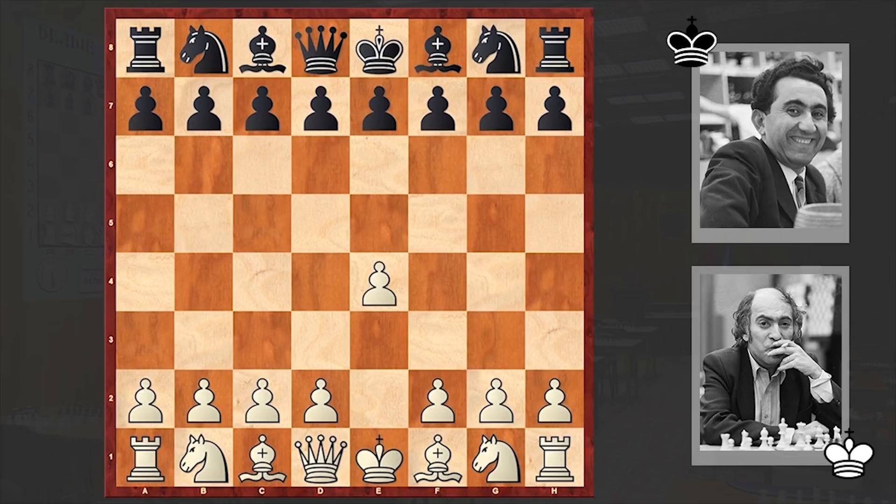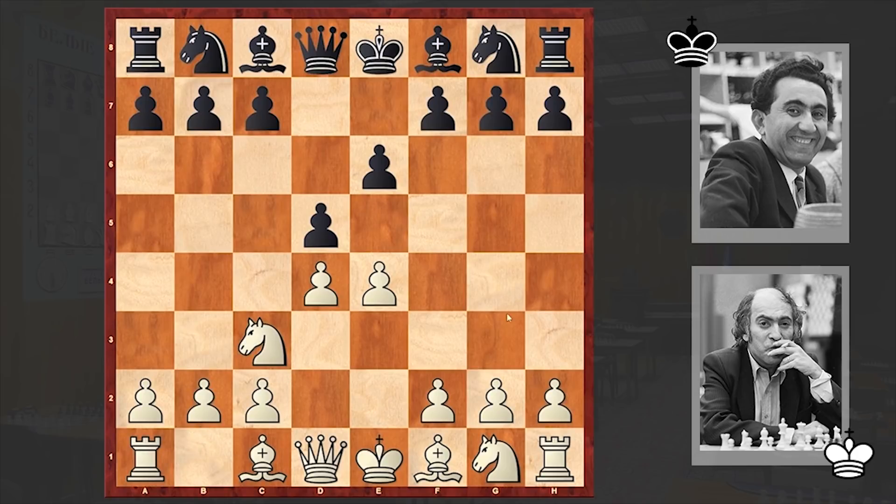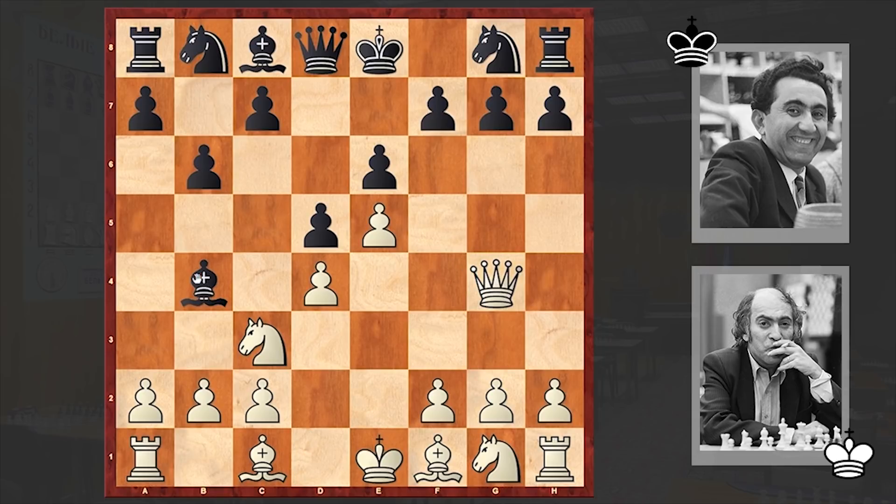Tal opened up with e4 to which Petrosian answered with e6. French Defense is on the board. We will first go quickly through the main game and then I will turn on Stockfish and we will analyze together. After b6, queen g4 and bishop f8 — this queen g4 jump is effective when black has already traded off the bishop on c3, and white is exploiting the absence of the dark-squared bishop.